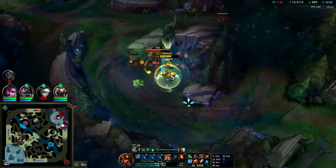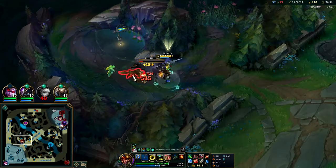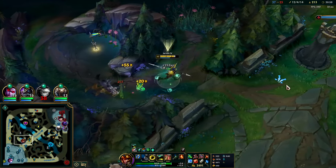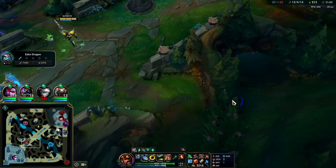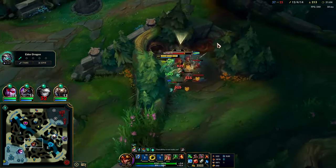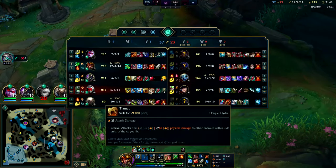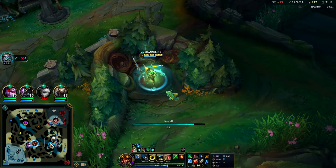This Fizz is chasing pretty well — it's partly because the Ocean Soul's bonus movement speed is really good. I might have to go Force of Nature after all, for the movement speed and magic resistance.